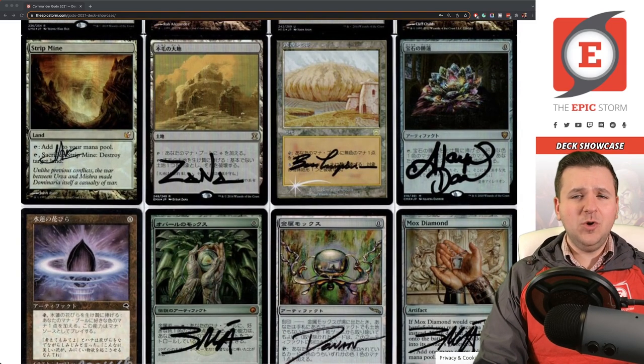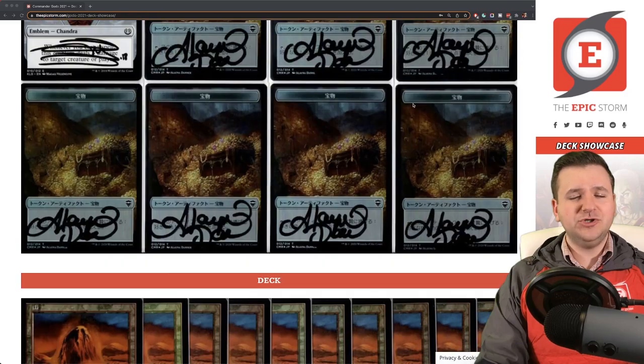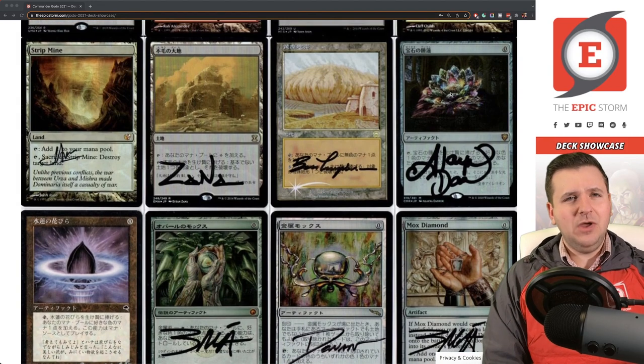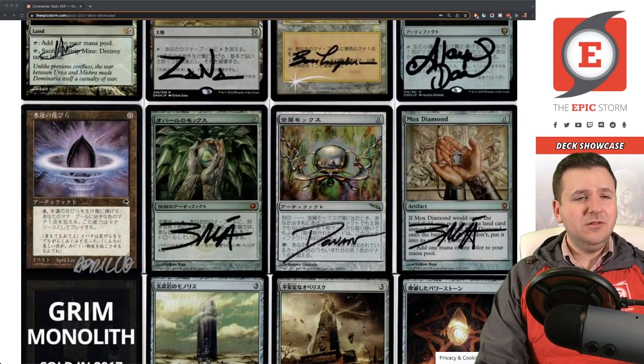Jeweled Lotus accelerates into Godo for free — you want to play Godo as early as possible, so this is huge. Shout out to my friend Mika who got this signed at the non-Grand Prix in Vegas, along with all the treasure tokens. I was also smart about buying my Jeweled Lotus — I waited about five months after Commander Legends released and bought it at an all-time low for $180 Japanese foil. Sometimes patience helps.